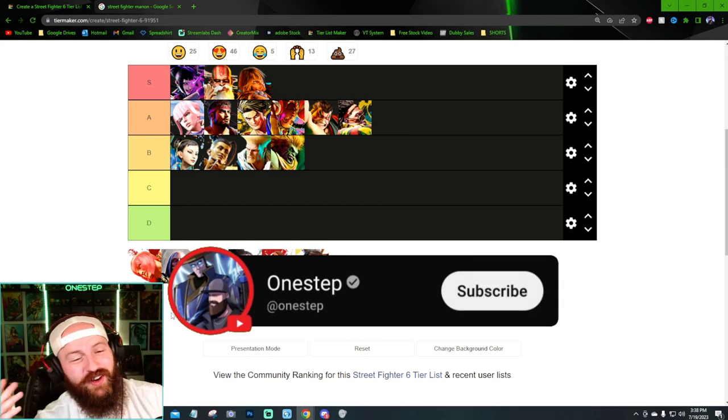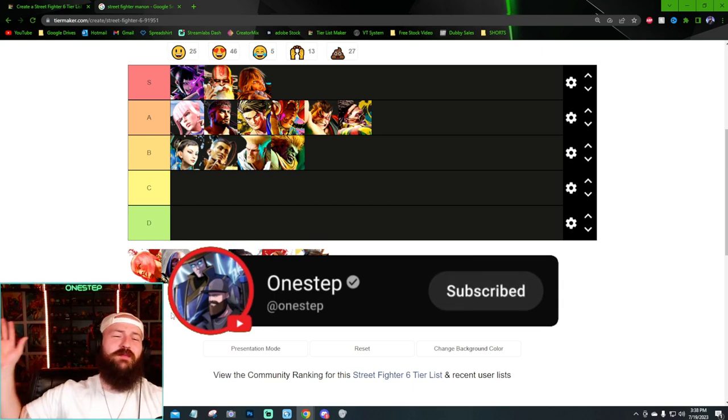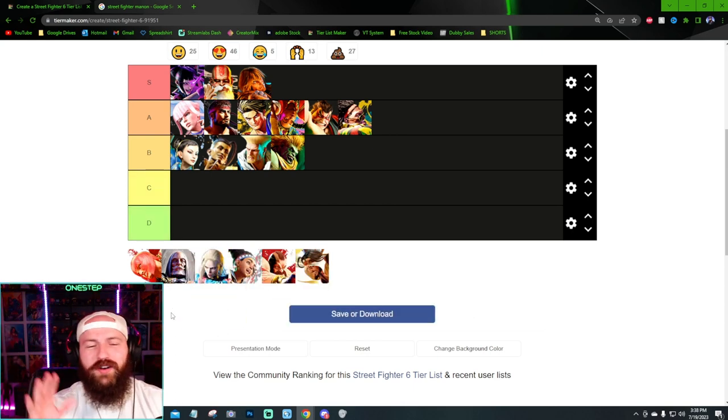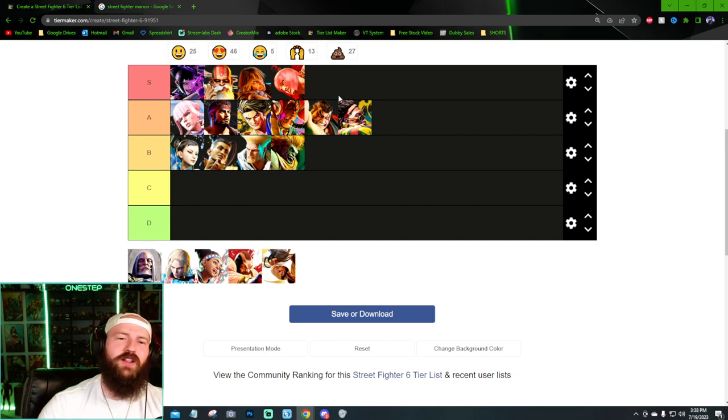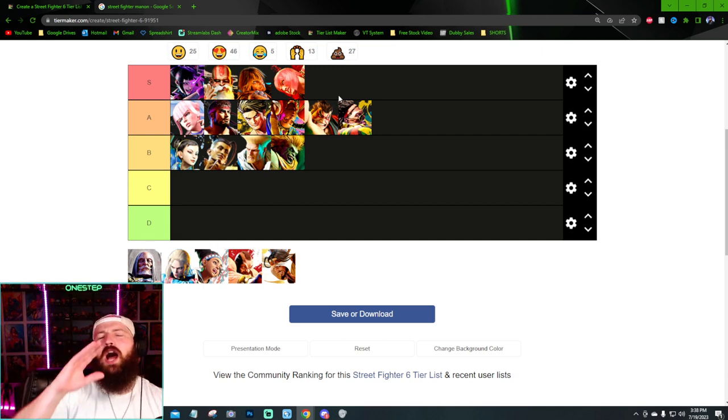A new character like Marissa — I freaking love it. What a design, what a take on a new character. They freaking nailed it. I love her style, I love her look, I love that her hair kind of resembles a helmet she would wear. Marissa is so freaking cool.